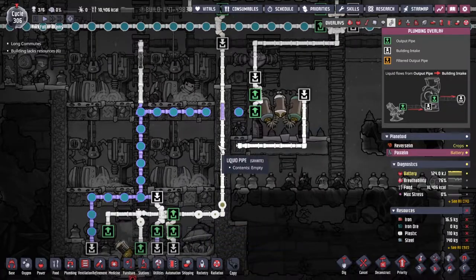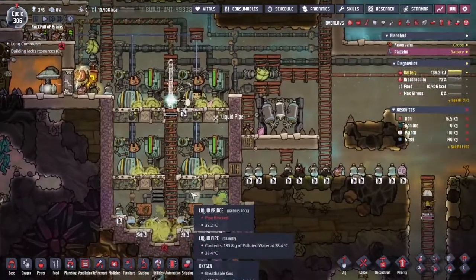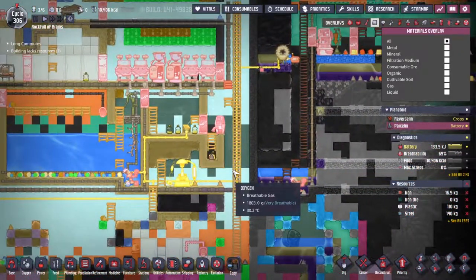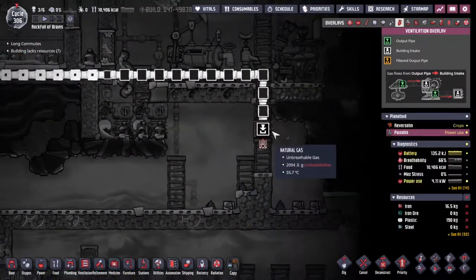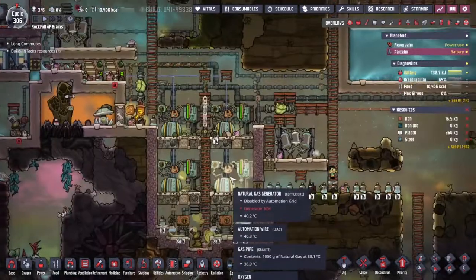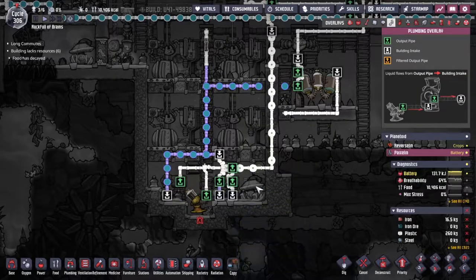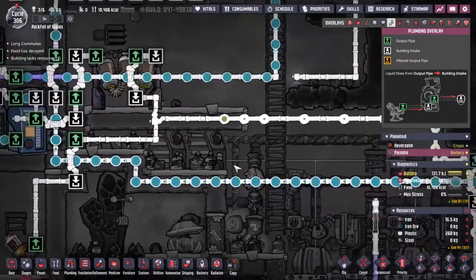Hopefully this wouldn't be a problem. I've just realized that with the way we've turned off the carbon skimmers — because our pump is picking up all the gases and sending them to where they need to be — we aren't actually using any of the water out of the carbon skimmers, meaning this whole water inlet is a little bit pointless, but that's okay. We'll make do for now.